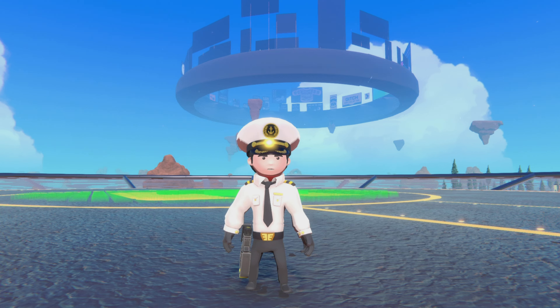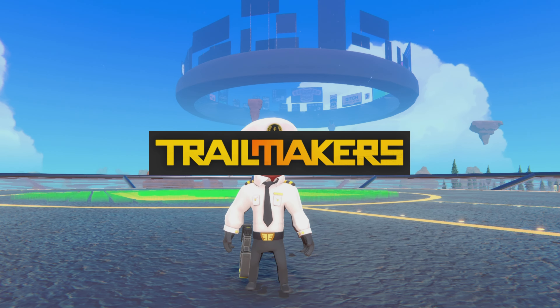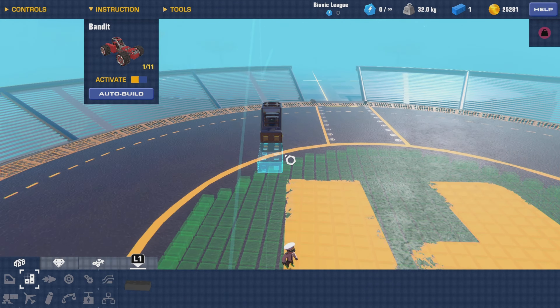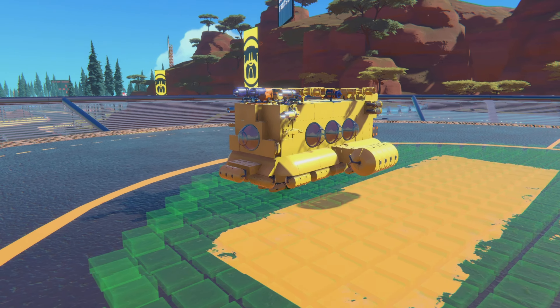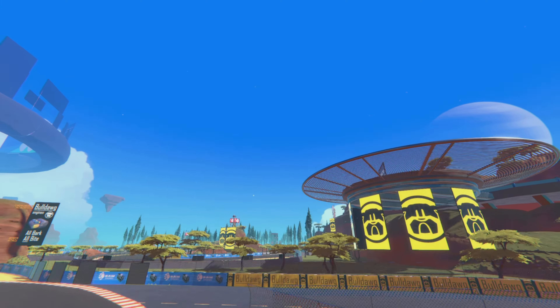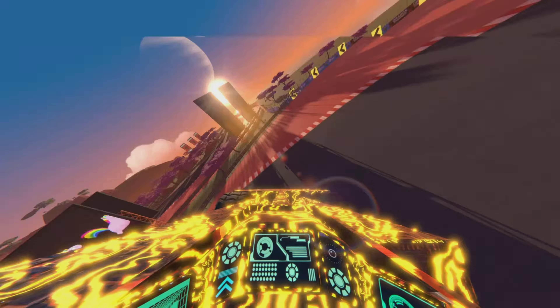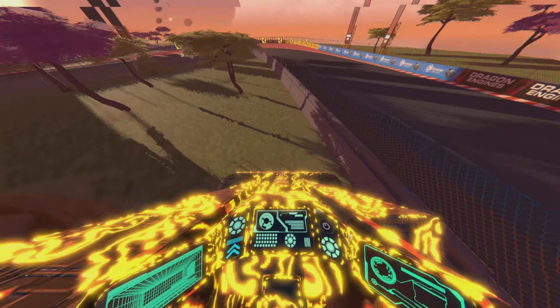When it comes to building mechanics, both games have their strengths. In Trailmakers, the building system is easy to use and encourages experimentation. You can easily drag and drop parts to create your vehicles, and the physics engine allows for a lot of creative freedom. It's all about trial and error as you figure out what works best for the challenges ahead.